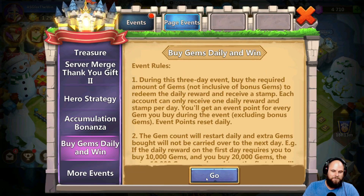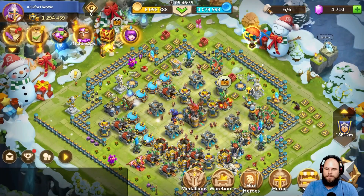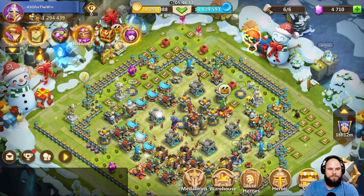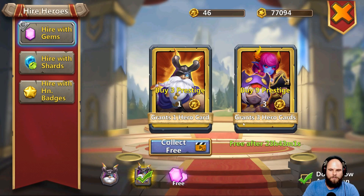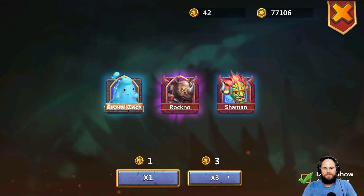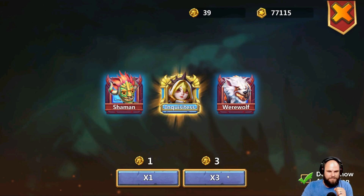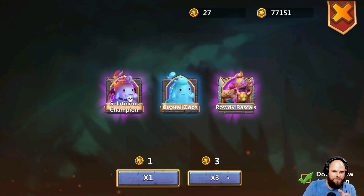I'm excited about the level eight winged rebirth that's going to come soon. Six builders as you can see. The 450 free roll will be ready after 23 hours and 42 minutes. We've got 46 hero coins — come on sword sage, please! Inquisitor's sword sage, let me see that sword sage!